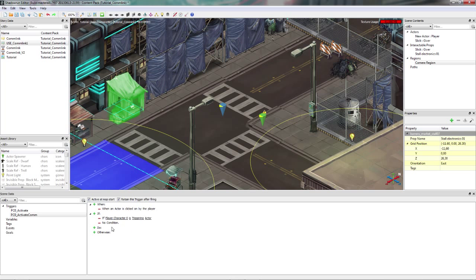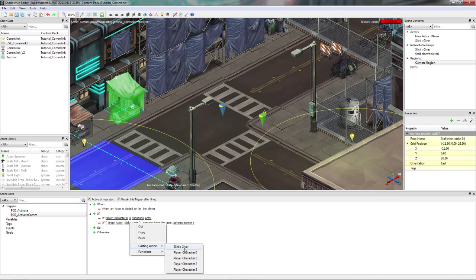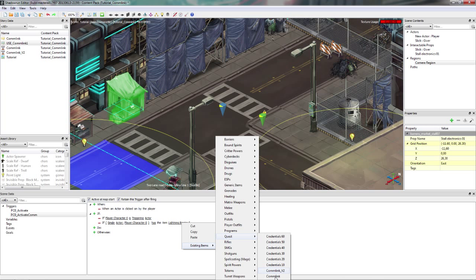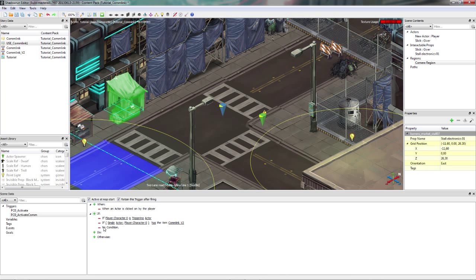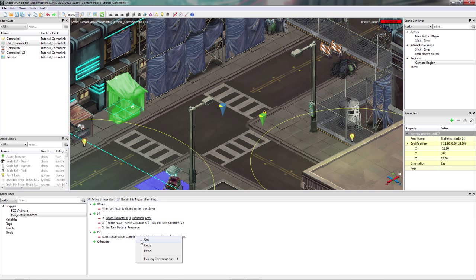Next I want to check: evaluate if actor has item - player character 0 should have my quest item, my comlink. Also important: when I'm inside a fight, in turn-based mode, I don't want to make calls - I want to fight. So I add another if statement: if the turn mode is free move, meaning not in combat. Then what do I want to do? I want to trigger a conversation - start conversation "Use comlink 1" with myself, without facing target.